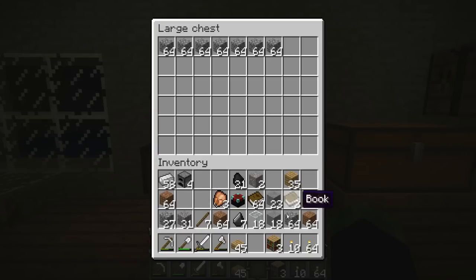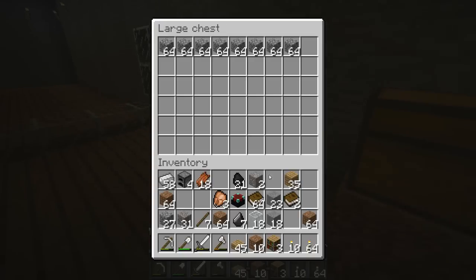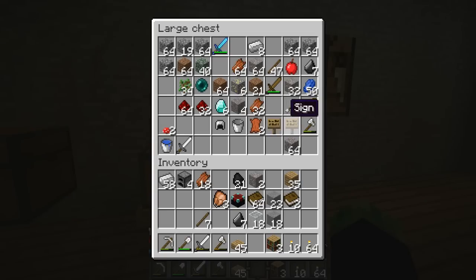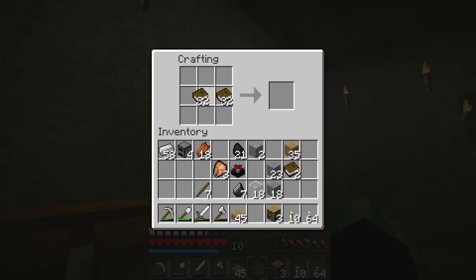That's gonna be for cobble. Pick all this up, all the dirt and cobble and stuff can go in there. Books, that's right — I just had them right there. Oh whatever, hang on — I'm not going to have enough, that's kind of stupid. Not enough, damn it.